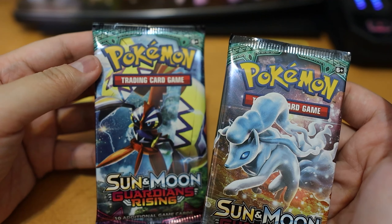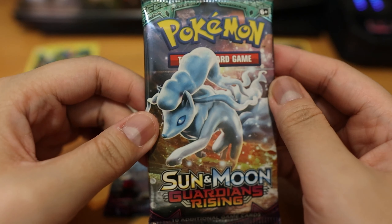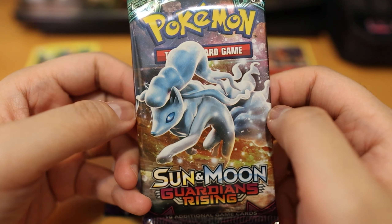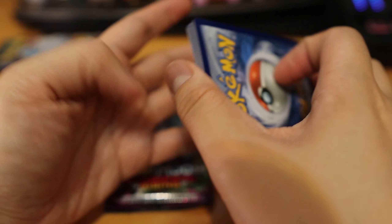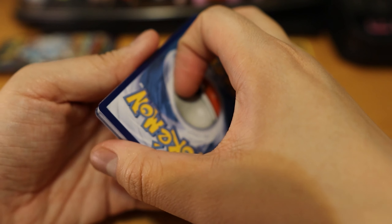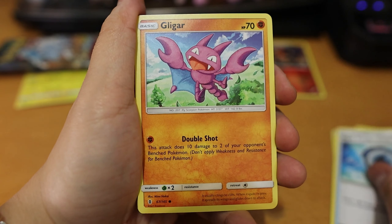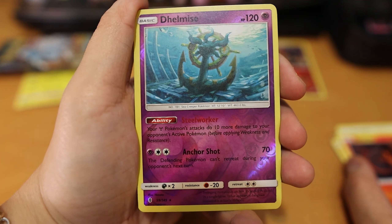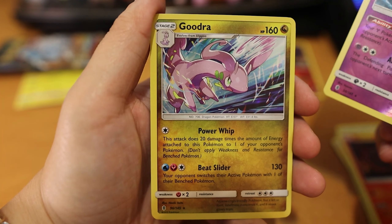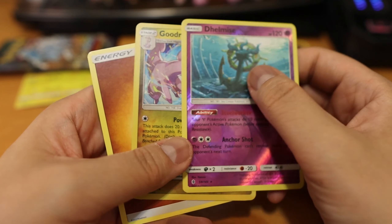We got two of these Guardians Rising packs. Let's save Tapu Koko for last, since he's the star of the box. We'll open this one here first. Is this a Ninetales? Alolan Ninetales? It has been a while. And then we got a code card — do those matter anymore? Has things changed? I don't know. We got a koala bear — Lotto. Did I actually finish Sun and Moon? We got a Delmice. These cards are interesting. And then — ooh! A Goodra card! And we have an energy, so it's a four-card trick. We got a holo! That's not bad.